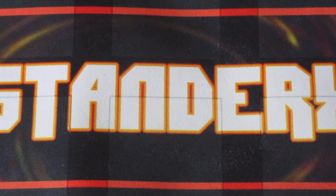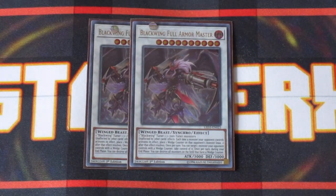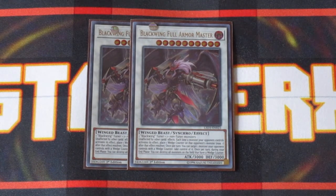For the extra deck — two copies of Blackwing Full Armor Master. Armor Master is such a great boss monster for this deck — completely and totally unaffected by other card effects, whether your own or your opponent's. Whenever your opponent's monsters activate a monster effect, after resolution you can put a Blackfeather counter on them. Full Armor Master can then take control of monsters your opponent has with Blackfeather counters on them, adding more resources to your side of the field to link off, Synchro, or XYZ with. Or — one of the better plays — you can destroy all monsters on the field with Blackfeather counters on them, and it just hurts your opponent so badly.